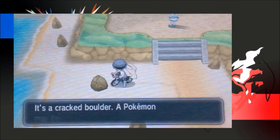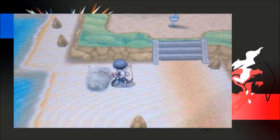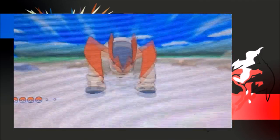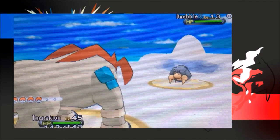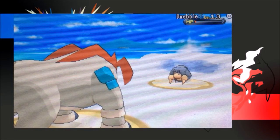Use either Hyper Voice or Rock Slide on the mossy rocks to obtain your very own Luminous Moss. Finally, to obtain Stardust or Soft Sand, you need to go to sandy areas and beaches such as Route 8 or Shalour City. The Sandpile is another rare wild battle scenery to encounter — it will give you one of the two items if you use the moves Hyper Voice or Rock Slide. Stardust is a valuable item you can sell at any Pokemart for a thousand Poke Dollars, and the Soft Sand is a held item that increases the power of any Ground-type move used by the holder by 20%.